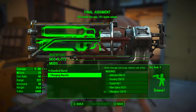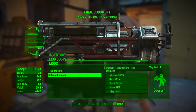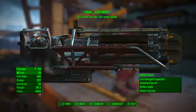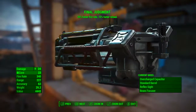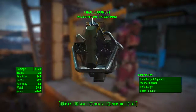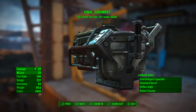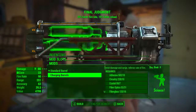First, we're going to be fully modding it out but leaving on the standard barrel. With the standard barrel, Final Judgement has a base energy damage of 24, uses fusion cores as ammunition, fire rate of 340, range of 227, accuracy of 63, weight of 29.2, and value of 4,442. As we can see at the top, Final Judgement has a 25% faster rate of fire and 15% faster reload — take note of that rate of fire.